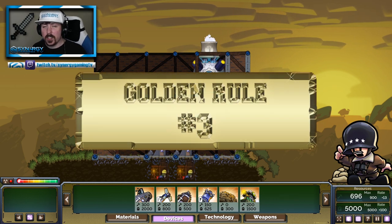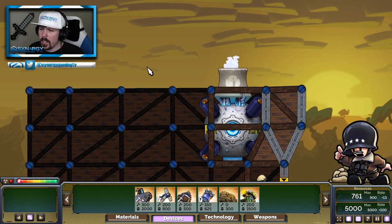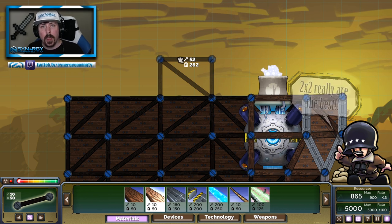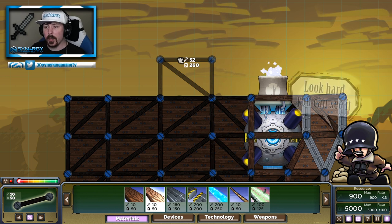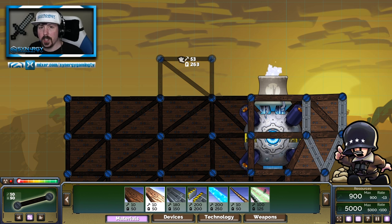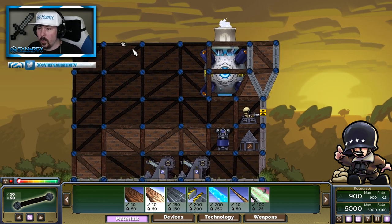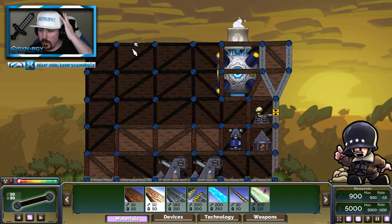Golden rule number three: when it is time for you to expand your base, don't use large boxes. Most new players will build these three-by-two structures. What do I mean by three-by-two? When you go to create an expansion of your fort and drag your struts, in the background you see the grid — this is the unit of measurement we use in the guide to help determine the size of boxes or structures in the game of Forts. As you can see, three horizontal and two vertical. You want to try and stay away from anything that's not a two-by-two box, and there are a few reasons for this.